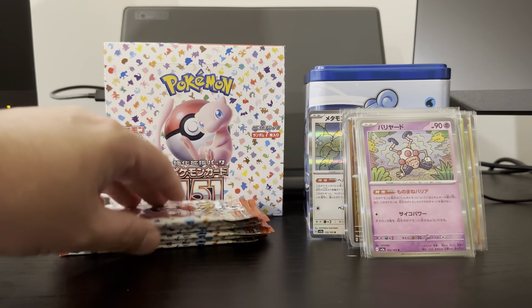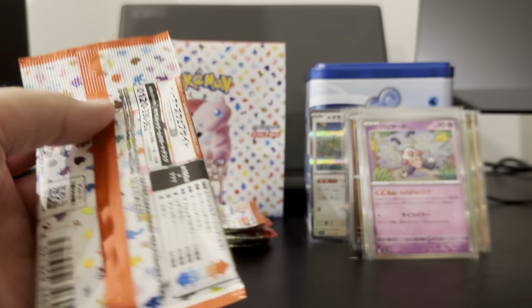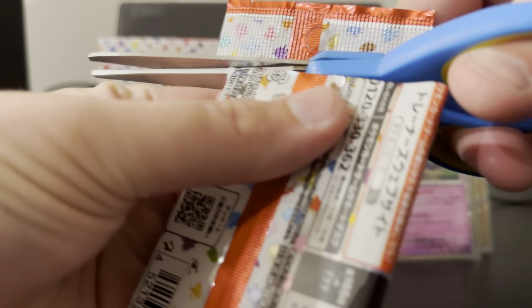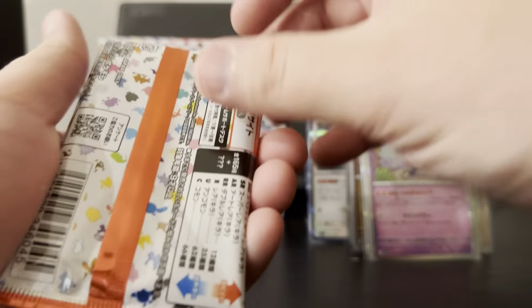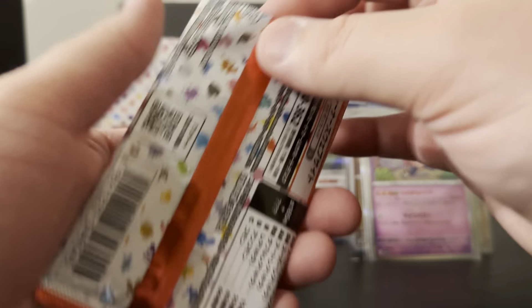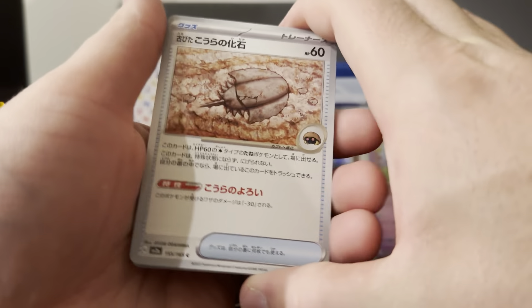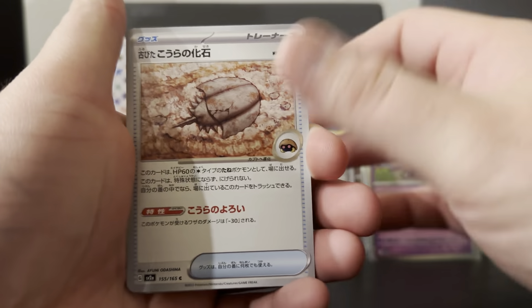There's a lot of nice cards in the set. I do hope we can still get one of the ARs that I want — either Caterpie or Poliwhirl. If not, then I might just have to pick them up separately.